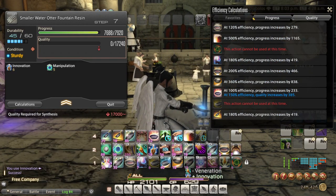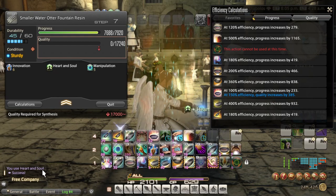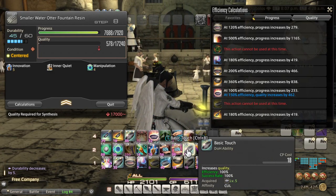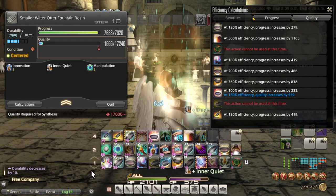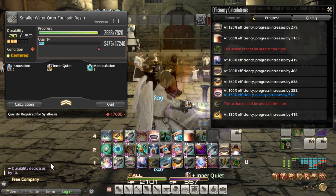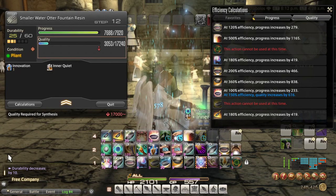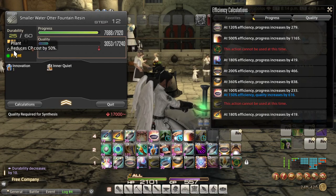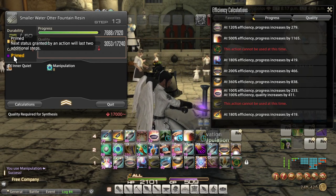It's time to move on to the quality phase and start building up stacks of inner quiet. That primed condition extended innovation by two steps, so it's going to last six steps instead of four. I'm going to use precise touch to get two stacks of inner quiet, then move on to the quality combo of basic touch, standard touch, and advanced touch. After the advanced touch, I have a centered condition, so I'll try a hasty touch — and that was successful. Even better, I now have a pliant condition. I'm going to choose manipulation over master's mend because it lets me reduce durability cost over eight turns.